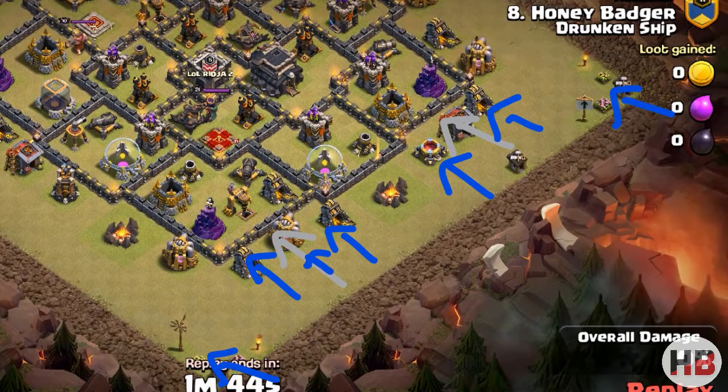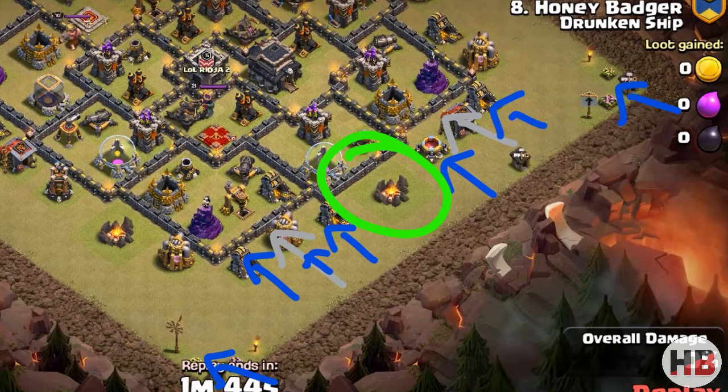Always deploy your troops from outside to inside of the base. Here we drop each wizard on each corner to destroy the Builder Huts, then golems in front for tanking and two or three wizards behind, leaving the army camp unharmed or using it as an anchor building to pull the troops in.